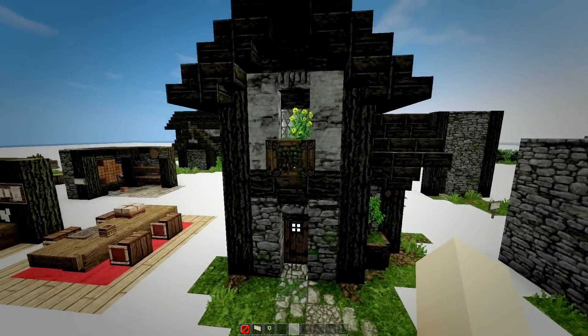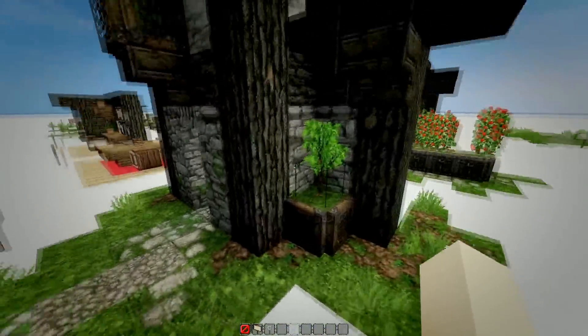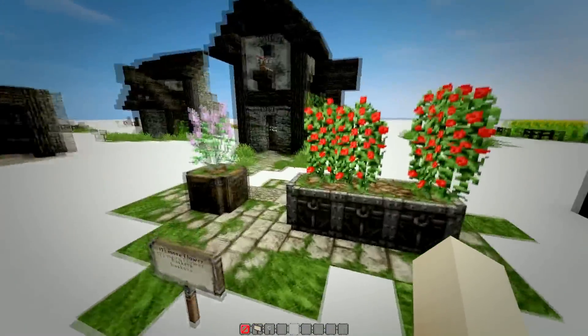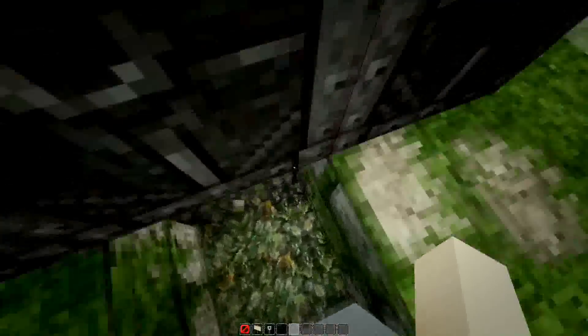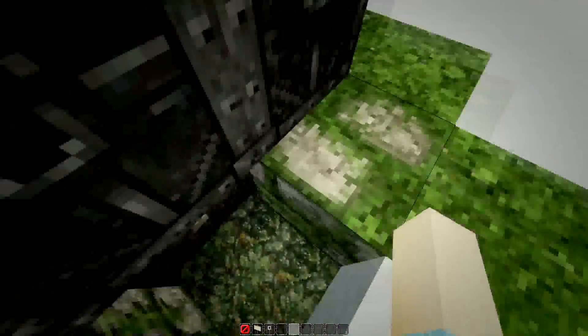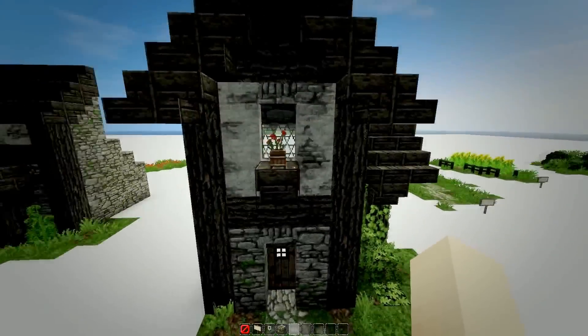Now this is a flower basket design you can add under the windows or at the sides of your house. These flower baskets can be extended and also made with iron trapdoors, but you have to place a lever below it. With bushes and flower pots you can add more details to your exterior.